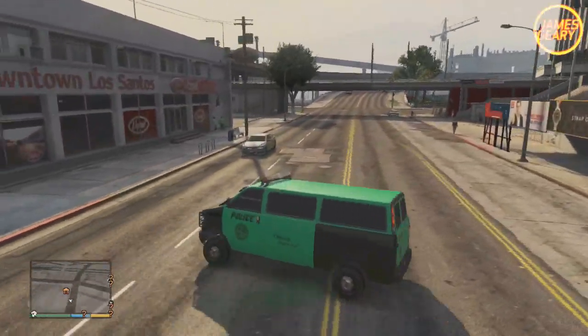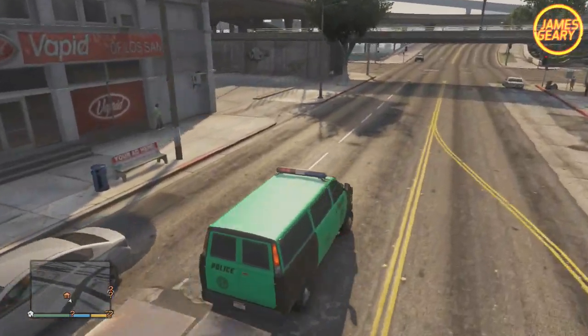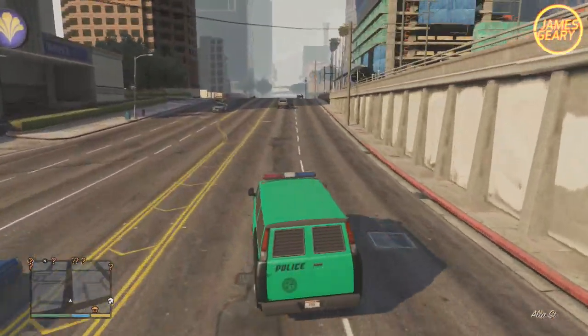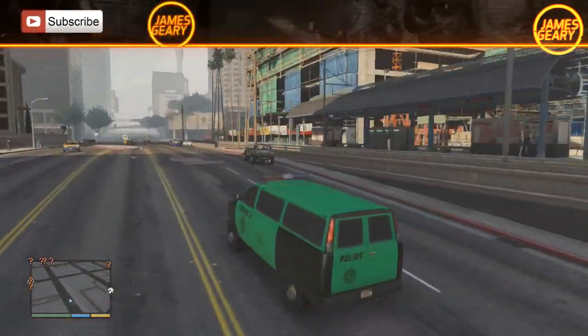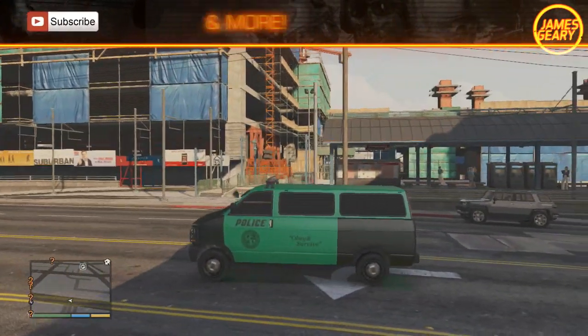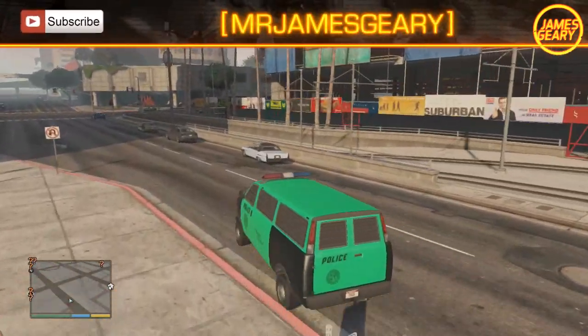I wanted to do all of the emergency service cars with this black and green color. While it worked out good with all the police cars — I have the giant police van along with the police car and the fire truck — it didn't work with the ambulance just by the way the ambulance textures are coded into the game. But I did manage to get two police cars with this sick black and green look along with the fire truck that I'll be showing off.